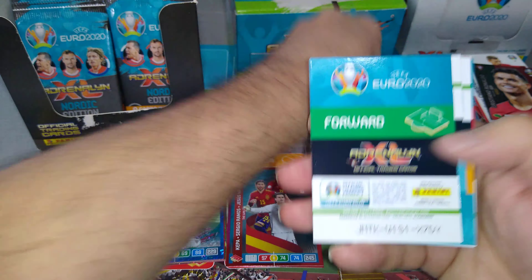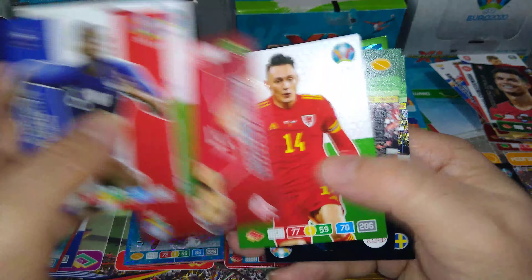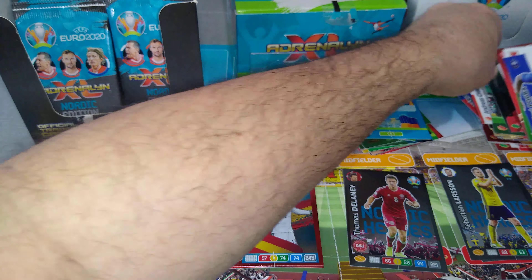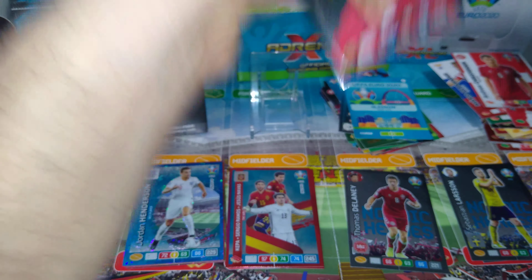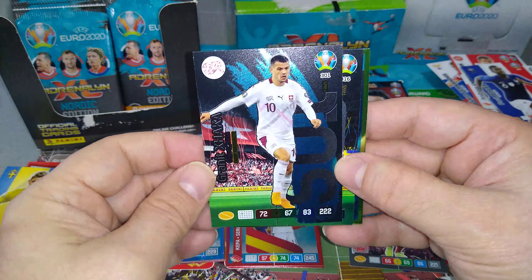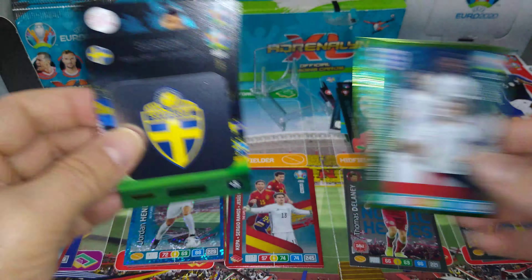Glasgow City. Pogba. We put Ronaldo in the base — wait, no. Ronaldo and these guys are going to be here. Jaka. Sweden badge. And the England attacking trio.